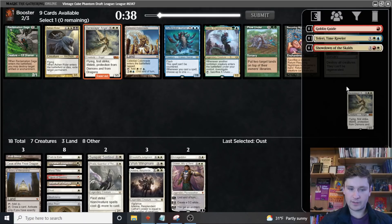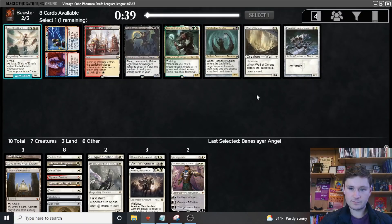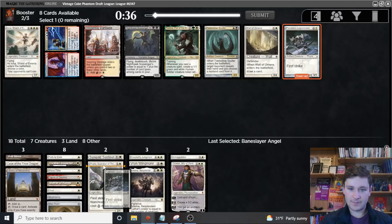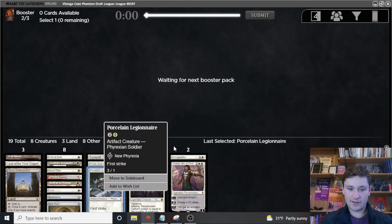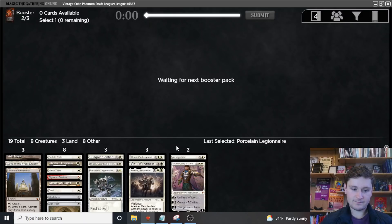Now we get Baneslayer Angel for the board — good pickup. Porcelain Legionnaire, one of the best two-drops. That's amazing. Our two-drop slot is surprisingly light; in general this is the heaviest slot, so I'm not too worried. It is nice to get one of the elite ones, especially since we're potentially missing out on Odonto Vanguard. The next pack was the one we passed Student of Warfare or Odonto Vanguard in, and we were thinking we'd definitely take the Student — and we probably still should, even though we're a little light at two.